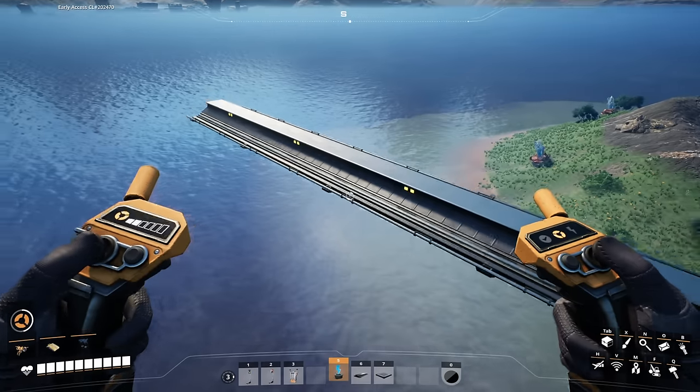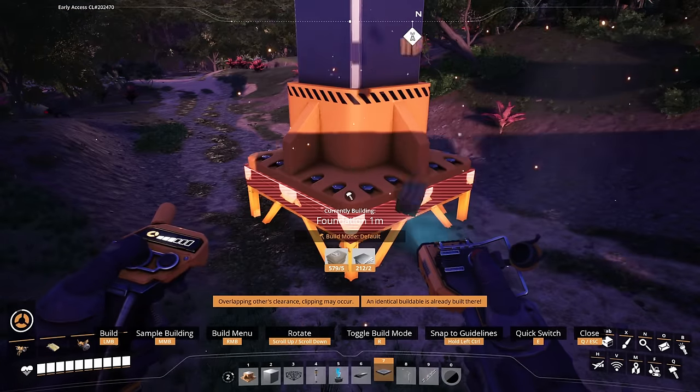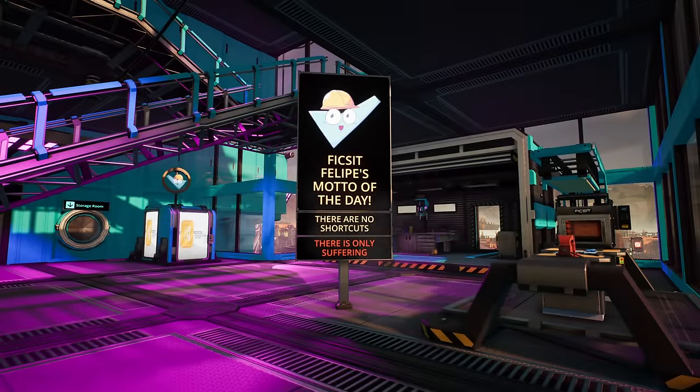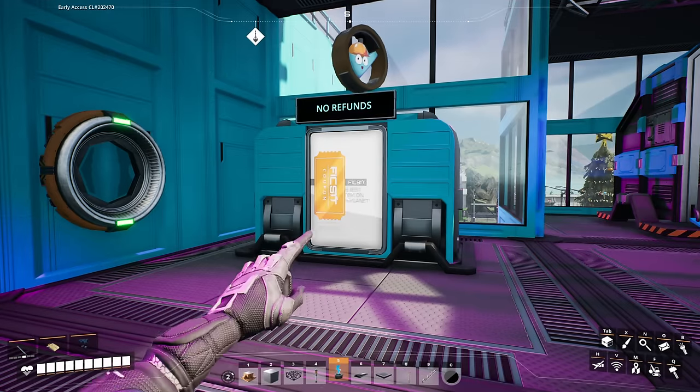Now you may say, Toaster, I don't want my rails to defy the laws of physics by being suspended in midair, and I don't want floating foundations either, because then I'll have to go out of my way to build supports for them. And to that I say, that is totally understandable. But there is a quick and easy fix for this. We can use pillars to act as supports. First, you'll need to unlock them in the awesome shop.